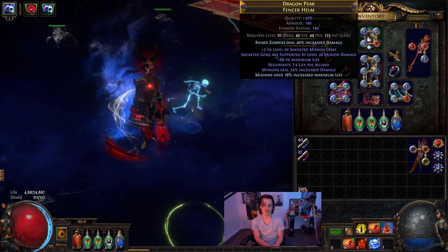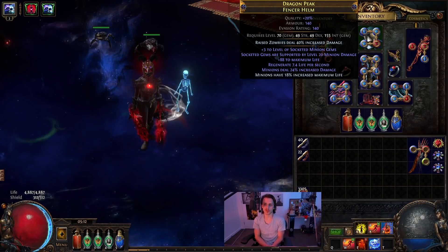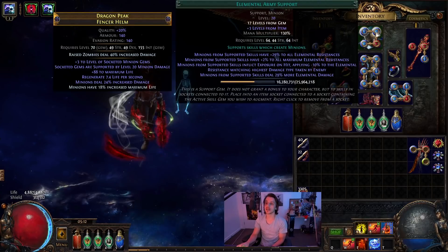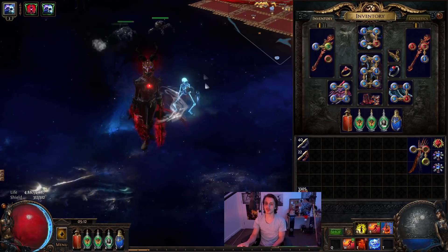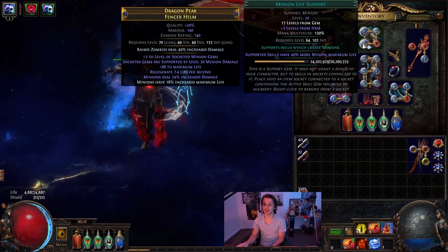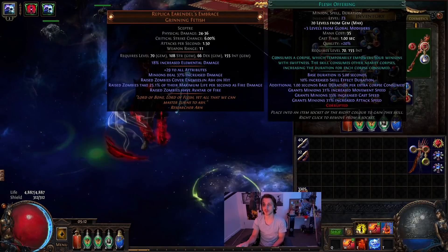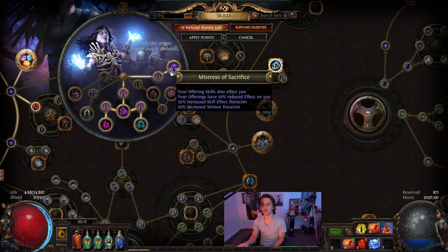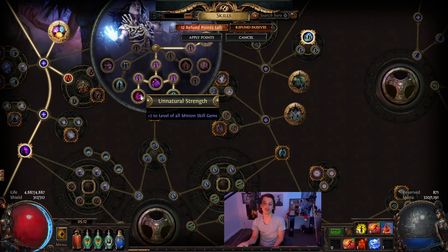On the crafted helm, I was really just going for minion damage and minion life for the percent bonuses — minions deal extra damage and have extra life. I did end up getting a plus three to socketed minion gems as well, which is where we put our spectres to get a third one. The spectres have Elemental Army so they apply exposure, Multiple Totems so the totem spectre can put down more than one scorching ray totem, and Minion Life so they pretty much never die. We also have Second Wind on Flame Dash, Stone Golem with no attachments, and Flesh Offering for the cast speed ascendancy bonus.